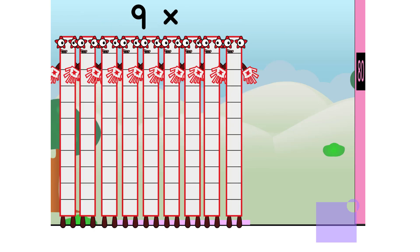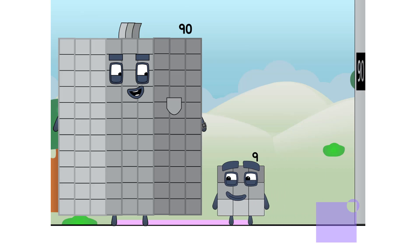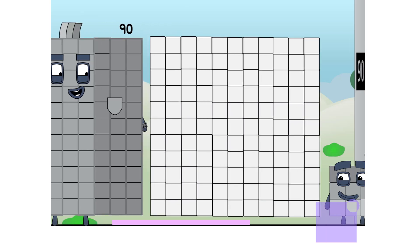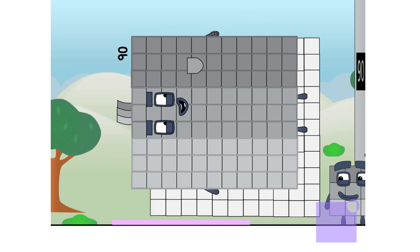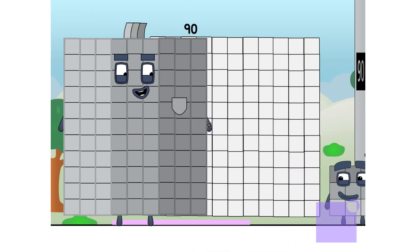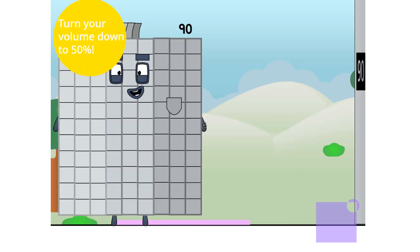9 times 10 equals 90. I am 90. You won't believe your eyes. Are you a square? Or not? I can't tell. This grid is 10 blocks by 10 blocks, but I am two columns short, or two rows. Either way, I'm not all square. Anyways, I am 9 tens. And now — a vanishing trick!